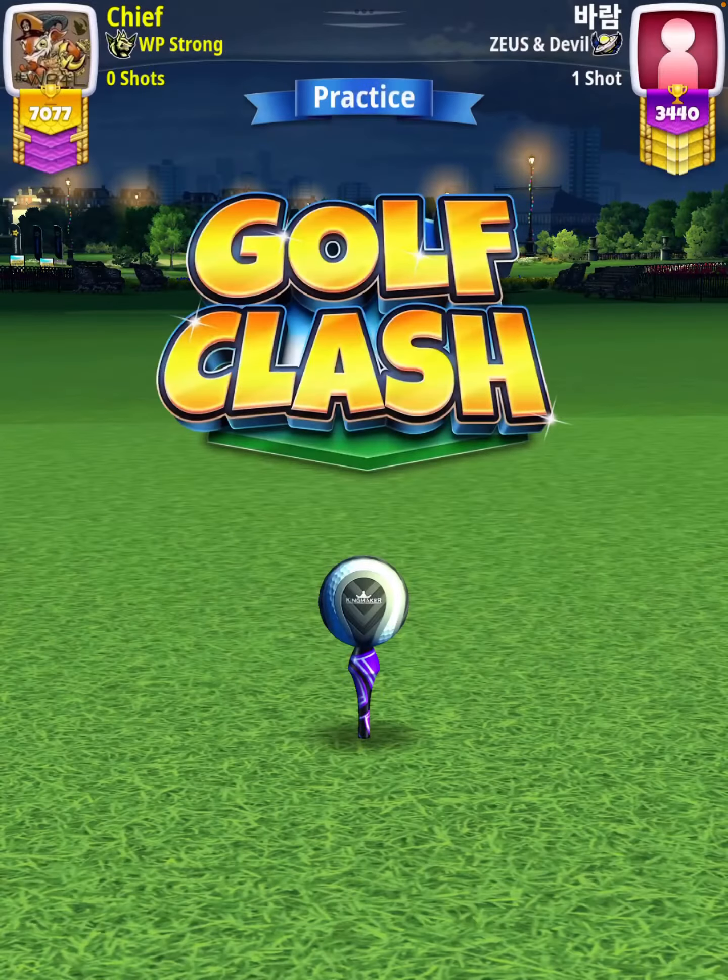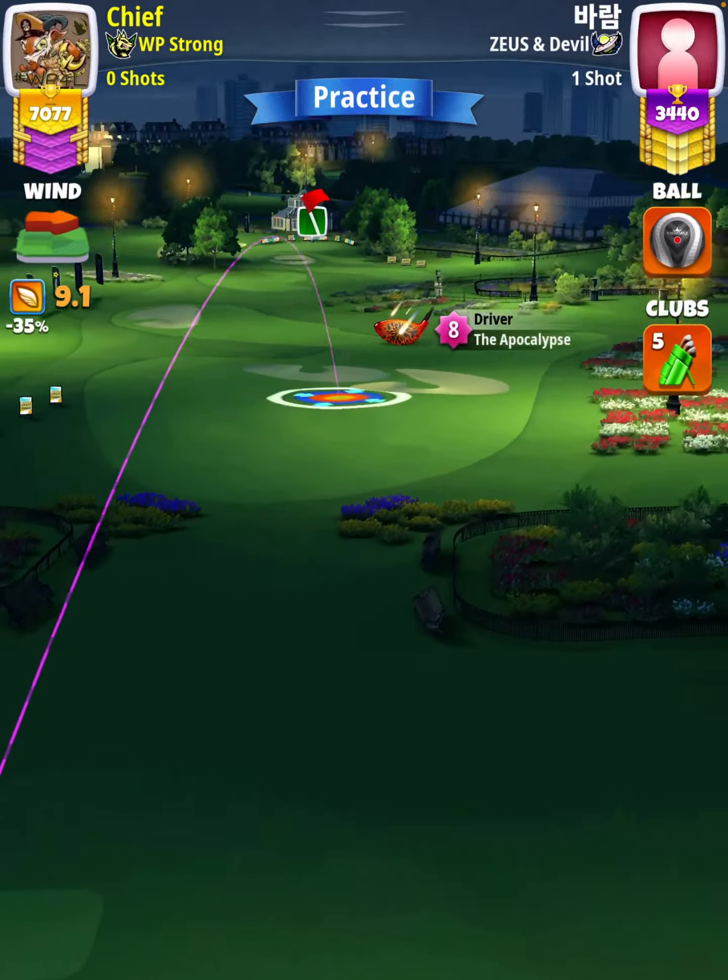Hey, what's going on everybody — this is hole number six of the London Christmas Tournament, Expert Division, Weekend Round 4. For our tee shot, we're going to use an APOC level four and above with either a Kingmaker or Kingslayer ball.